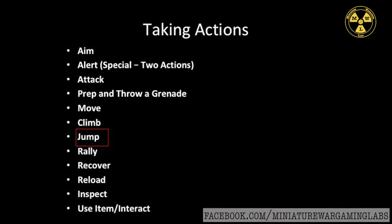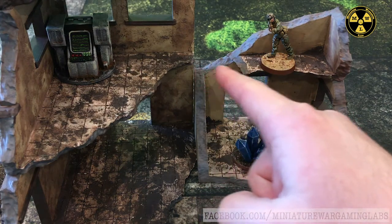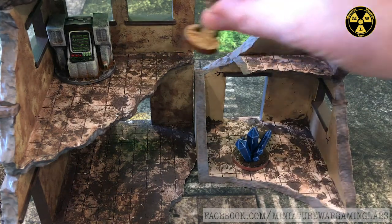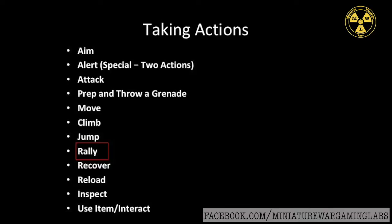The jump action applies when you are moving your model and encounter a chasm or some form of gap along the horizontal surface of movement, requiring you to execute a jump to get to the other side. That will be covered more specifically in our movement video.